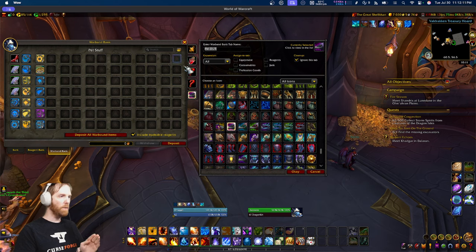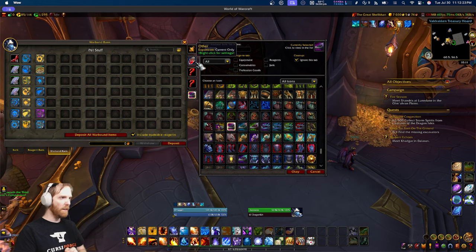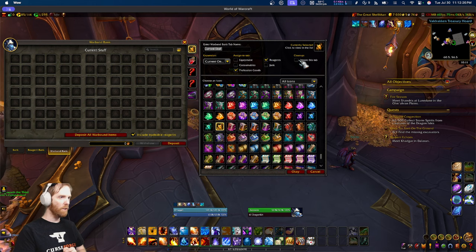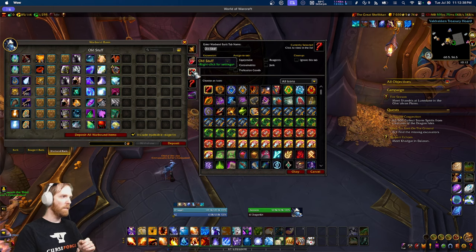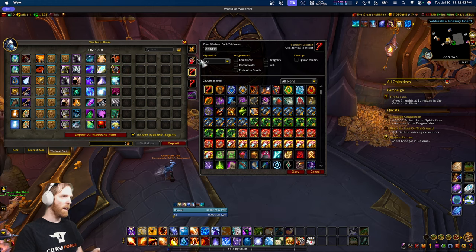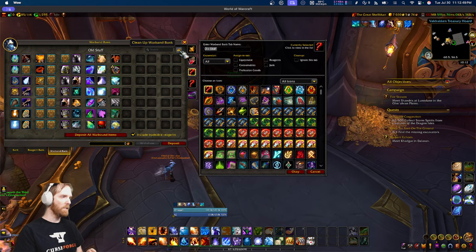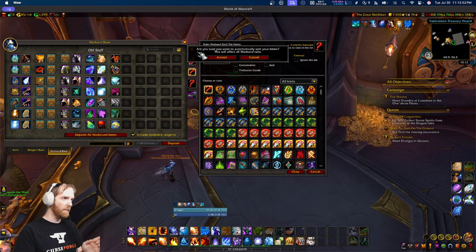There is no possible way to sort just the current tab — this sort button always sorts all tabs. So if you want to sort just one tab specifically, you have to first click the other four tabs and choose 'ignore this tab' on each one before you can sort the single tab you want. There should be a button to sort just the current tab. It's all or nothing — though to its credit, it does warn you about that.